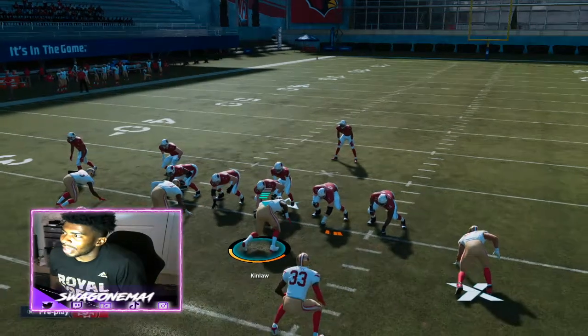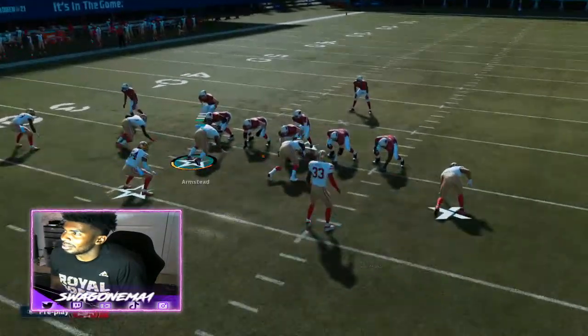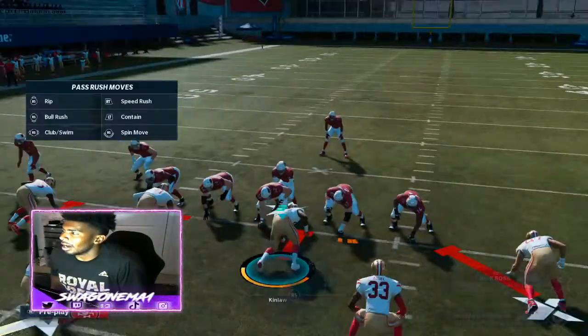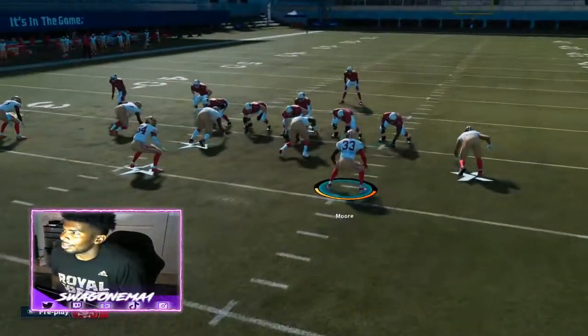It's hard to shoot gaps when you got a one tech in front of you - that's just difficult to do. You mainly got to play backside because one tech is going to be inside the A gap. Now when you have a three tech on your side it's a little bit different.